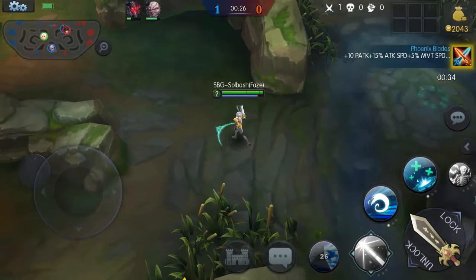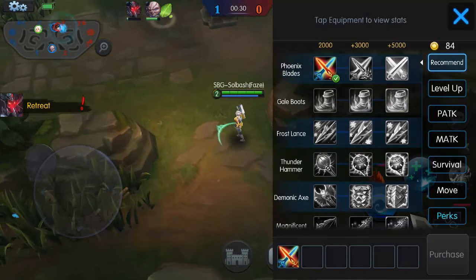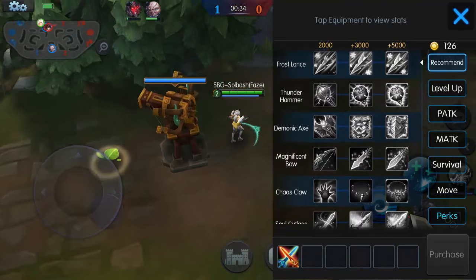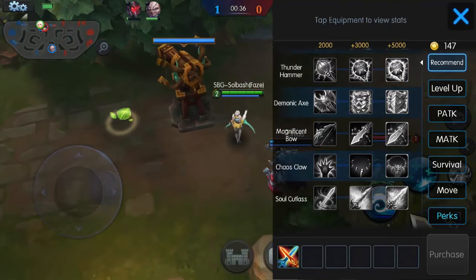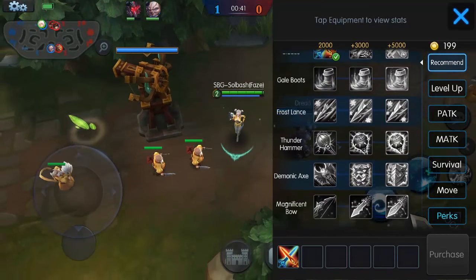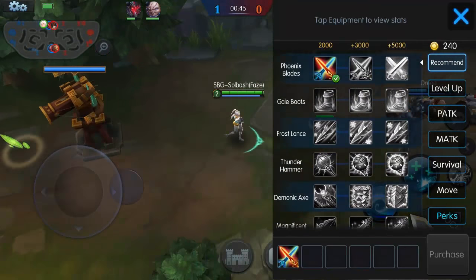Chucky's going bottom lane and let's just take a look at the recommended build: Phoenix Blade first, Gale Boots, Frost Slants, Thunder Hammer, Demonic Axe, and then Magnificent Bow. You have options of Chaos Claw and Soul Cutlass, so that's gonna be a little bit of tankiness in there with the dodge from the Magnificent Bow.